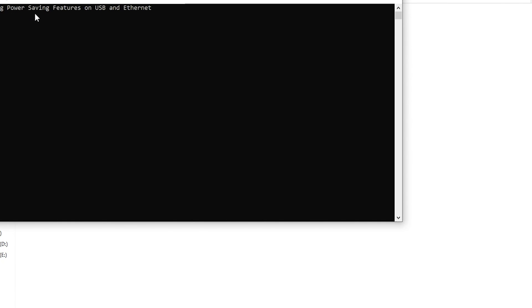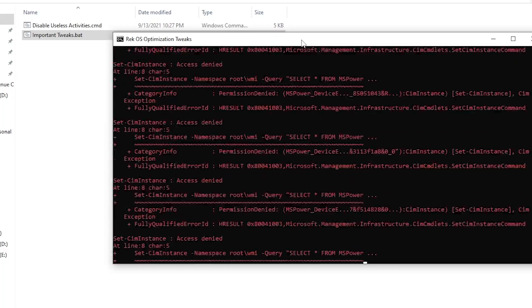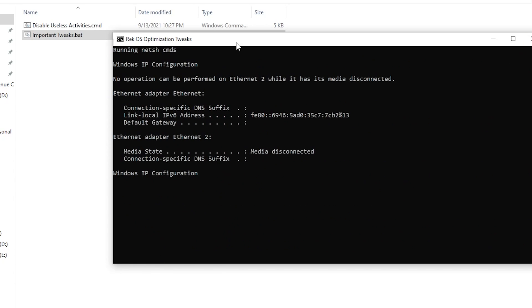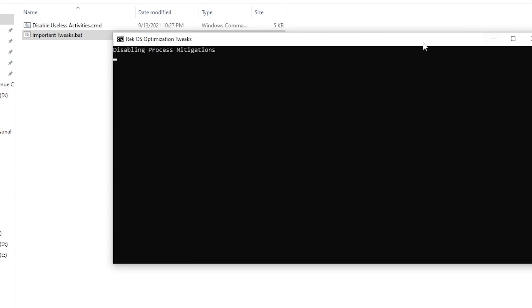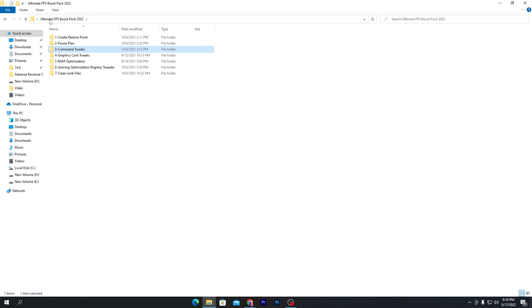Next, run the important tweaks.bat file — this disables the power feature on USB and Ethernet, increasing performance. You may see some errors; just close those out. The Ethernet optimization will keep running in the background for a short time and then close automatically. Go back to the main boost pack directory.